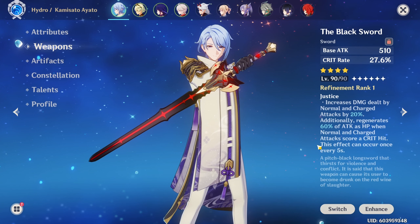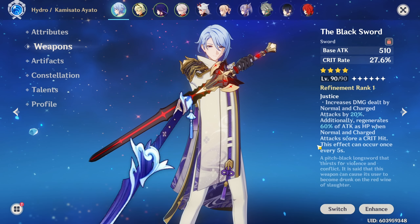How to build an IHL in less than 30 seconds. Let's go. For his weapon, whales give him his signature Jade Cutter.